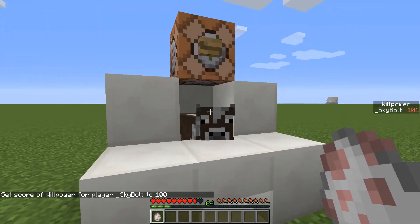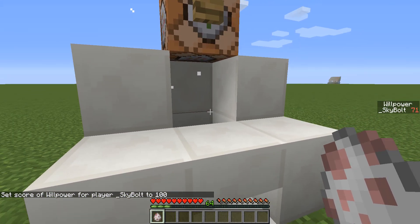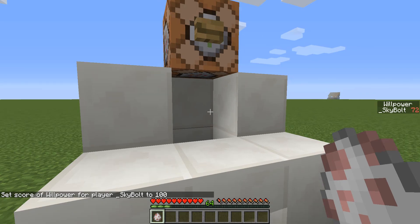So, let me show this in action. As you see, it takes two right clicks — not to heal, but to kill the cow.